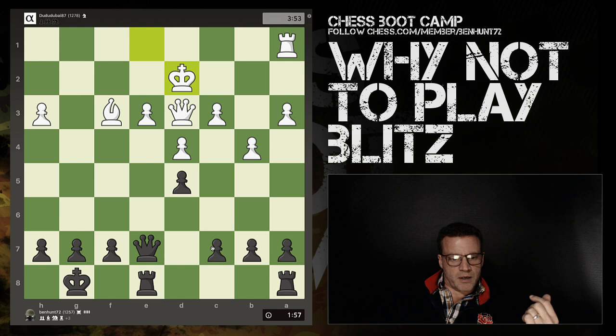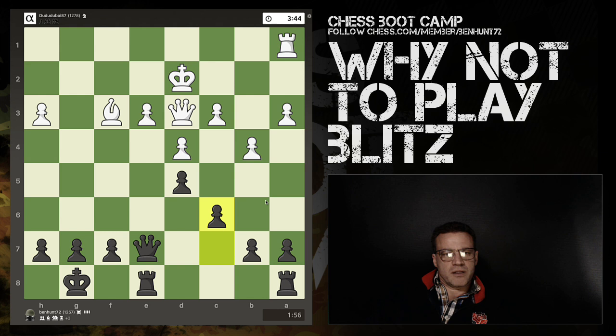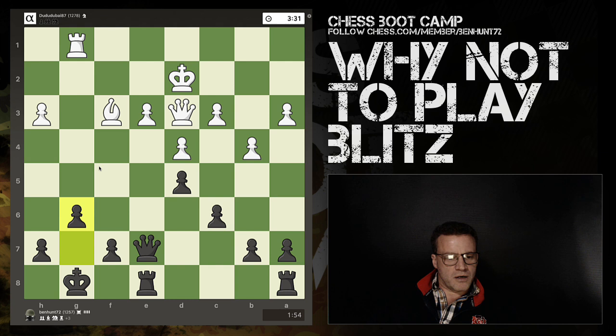This is a perfect example of bad blitz management - this player has just under four minutes left on the clock and has managed to get himself into a losing position. That's just time management. Notice that this pawn is attacked twice, so the king and the queen are tied to the defense of this pawn.